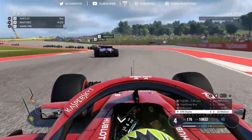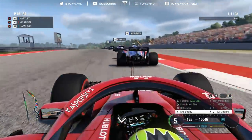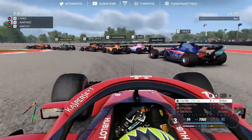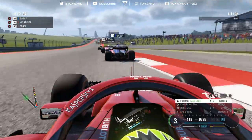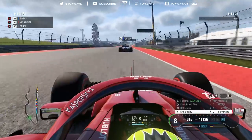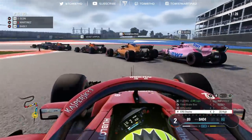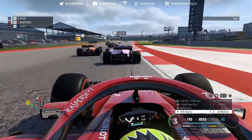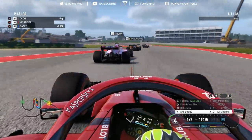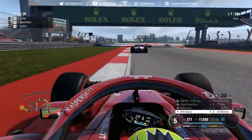Cautiously aggressive is the approach — I need to make up positions but only when 100% certain I can make it stick. We're behind Brendan Hartley in the Toro Rosso heading toward the hairpin. Down the inside of Hartley and also Sergio Perez — a little bit of contact as Perez turns in without giving space, but we make the move nonetheless. On the back straight we gain on Pierre Gasly, using overtake and rich mix. We get down the inside of the Frenchman into the hairpin — good move, we're now P13.